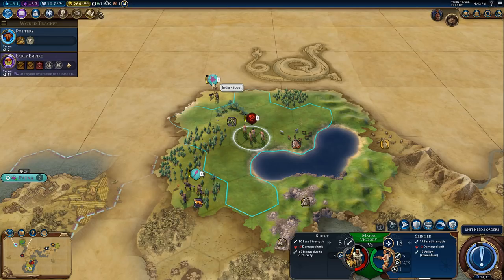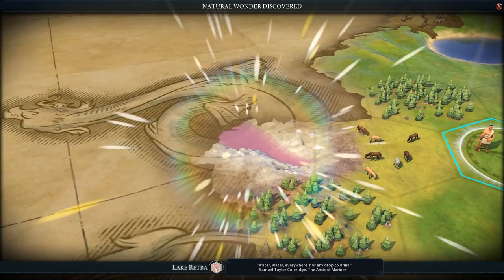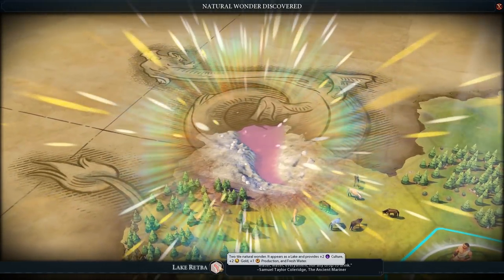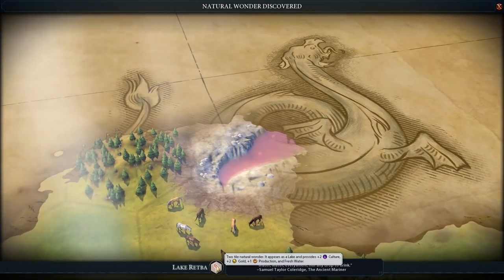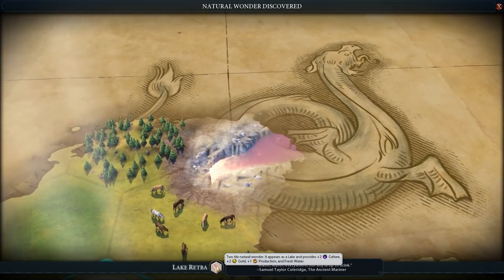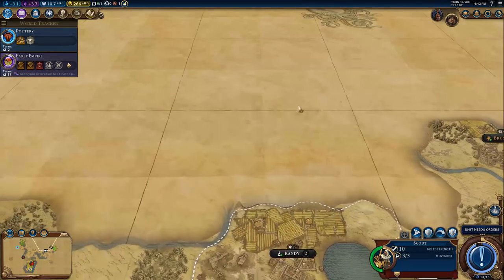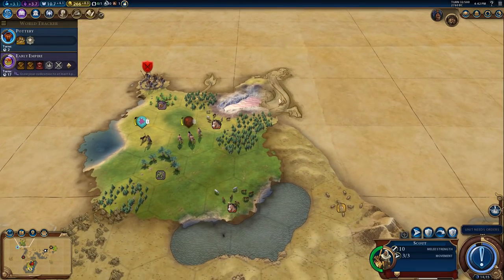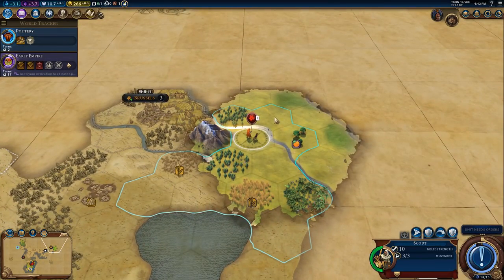I'm never going to be able to catch him. Lake Retba - a two-tile natural wonder that appears as a lake. It provides plus two culture, plus two gold, plus one production, and fresh water. That is lovely - it's right on the dragon's back, with a watery back. That would be a lovely thing to have by your city.